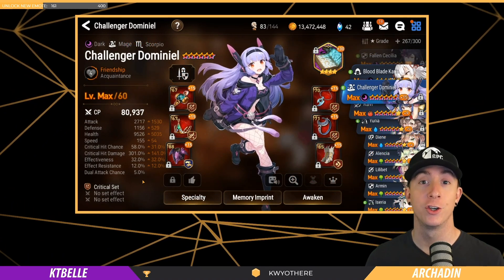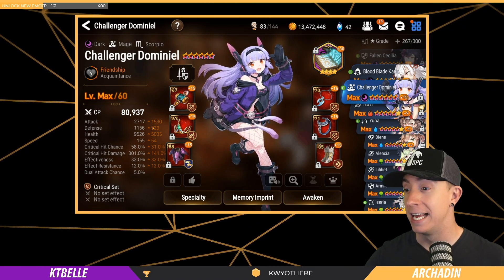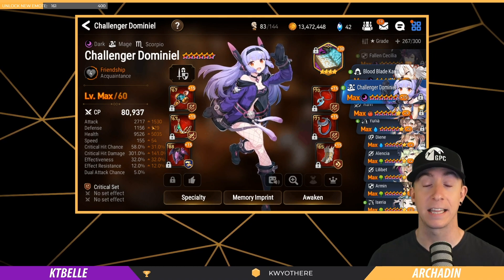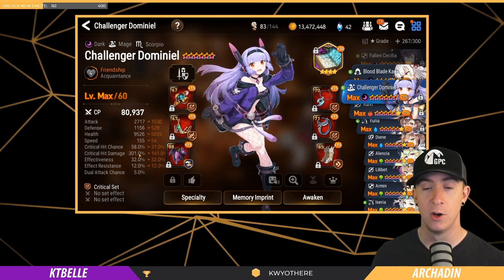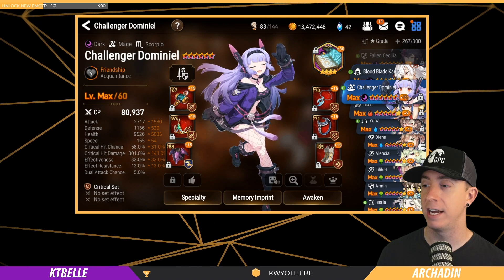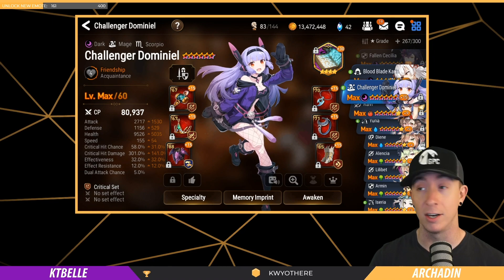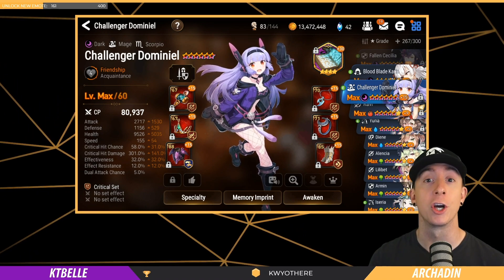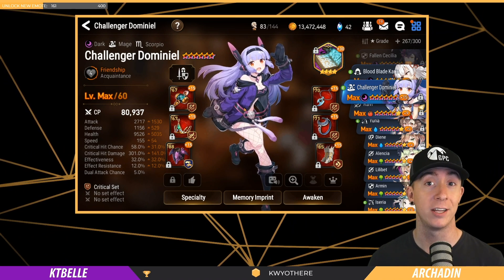The next character we're going to talk about is Challenger Dominiel. I use her all the time in PvP and I need to desperately switch her over to the 78 pieces — I just don't have the charms right now. I do have her crit hit damage at 301%, which is pretty solid. Now, you'll notice I currently have Tog's Book on — you don't want Tog's Book for this. For Challenger Dominiel in PvE content, in this case, you're going to use Daydream Joker. Make sure you toss Daydream Joker on her.